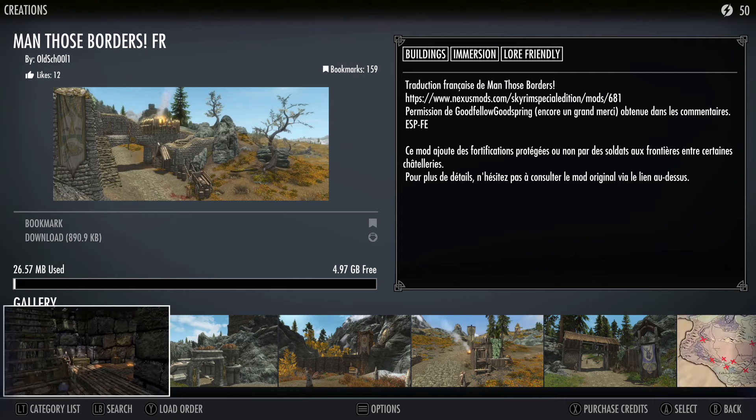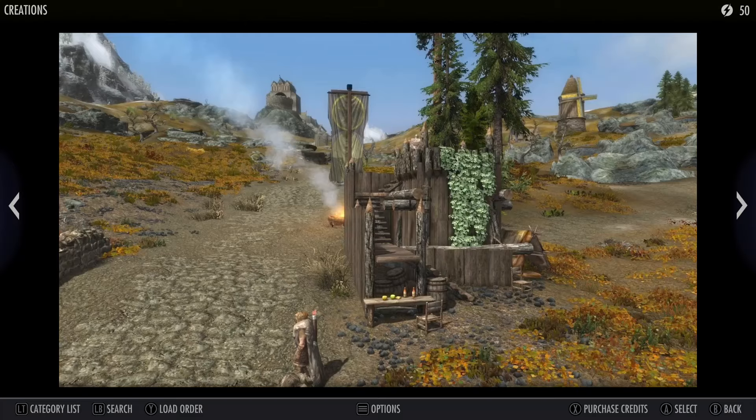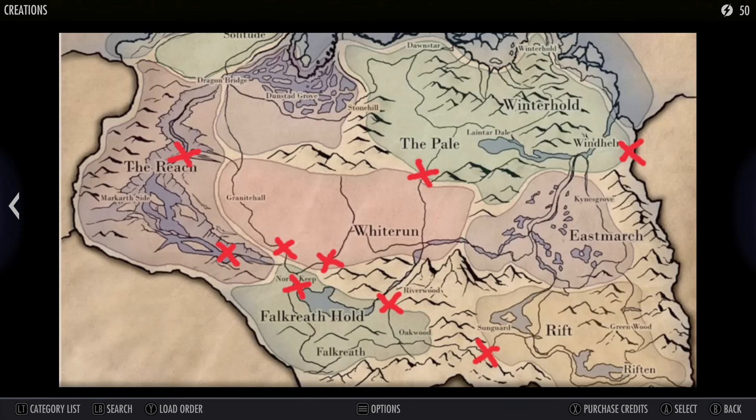For real, those borders. The borders should be manned - I don't understand why they don't do that. They have it at the Pale. I have to remember this map because I haven't played this in a while. Reach, Solitude, Falkreath, Eastmarch, Pale, Whiterun. They have one going towards north Winterhold and Dawnstar. They have one - why do they have one at Windhelm over there? They're manning the borders on the outside - Winterhold, Dawnstar it seems. And so is the Rift. The Reach is not though.